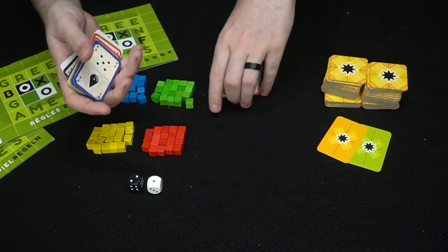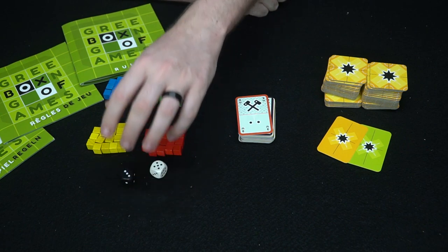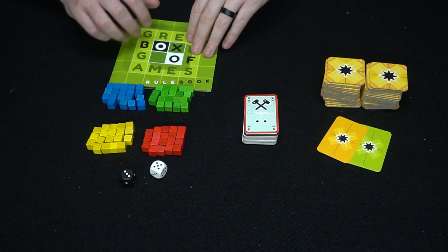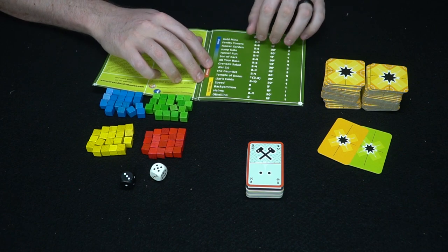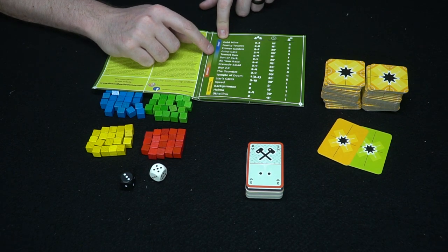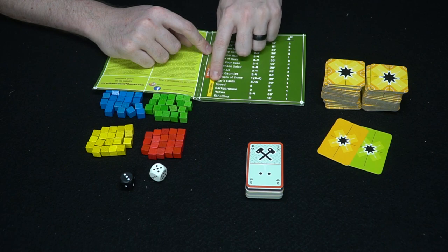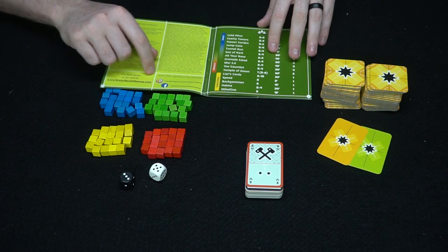You also get four types of cubes — red, yellow, green, and blue — plus two dice in black and white. There are three rule books in different languages, so we'll be looking at the English one. The rule book divides games into family games, strategy games, and traditional games. Traditional games include things like Liar's Cards, Speed, Backgammon, Homa, and Othello.